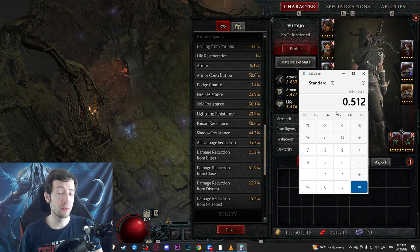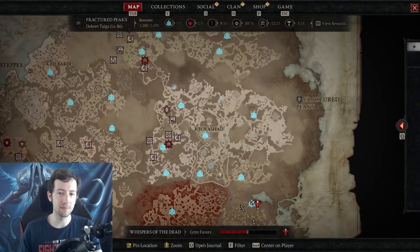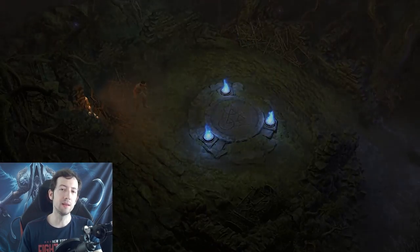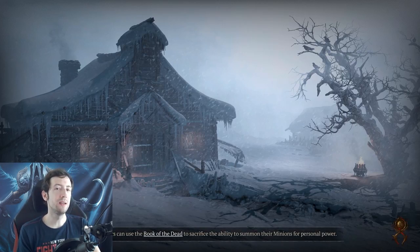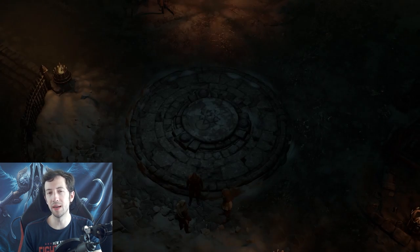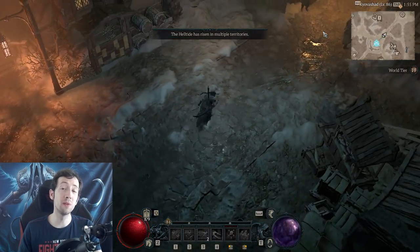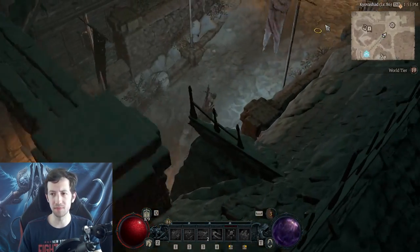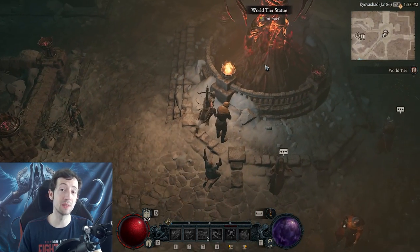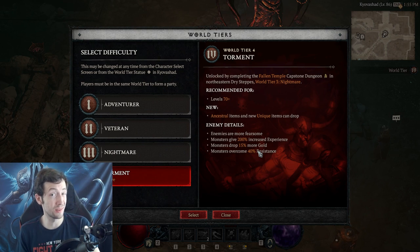A bigger issue with resistances on top of that is the penalty applied in Torment difficulty. You can see in the world tier statue that there's a 40% resistance penalty — so all resistance values on your items get reduced by 40% before they add any damage reduction. For example, a 20% resistance roll on your items gets reduced by 40%, so it actually only adds 12% damage reduction.